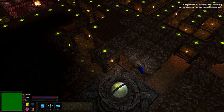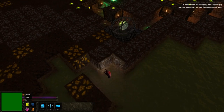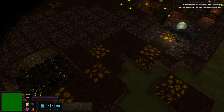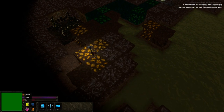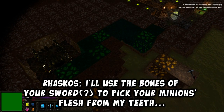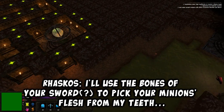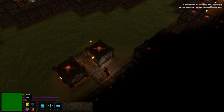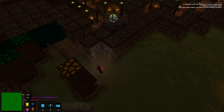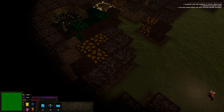Oh shit, there we go! Allowing you to react swiftly to enemy movement. Richard Ridings: 'I'll use the bones of your soul to pick your minions' flesh from my teeth.' He's taunting me! He's gonna kill me! Yeah, whatever.